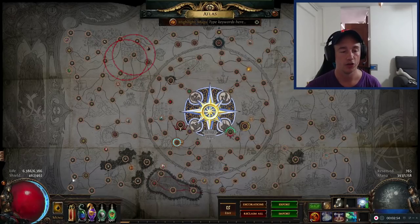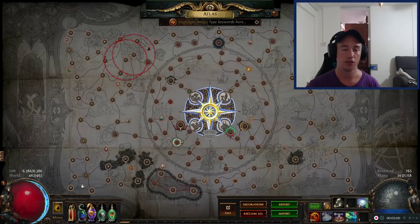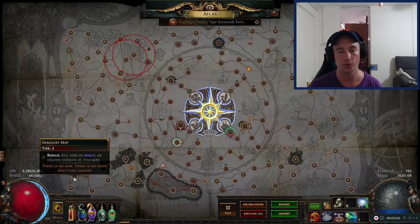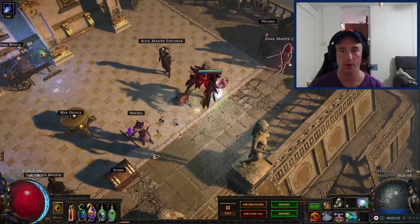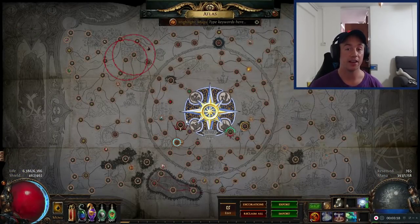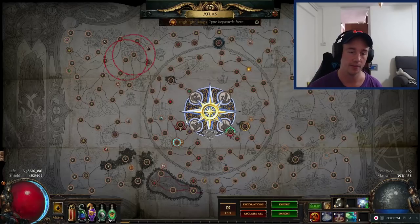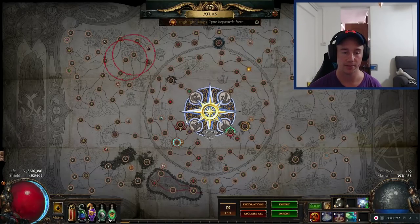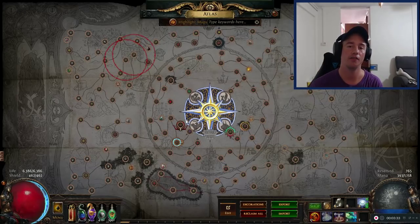You want to maximize that by just doing the maps that drop. So even if you have 10 of one map, as soon as a different map drops, do that one next. Also check Sana over here if she's selling some of the good ones. Make sure you just progress as far as you can — as soon as you get a map you have not completed, put it in the map device and run it. This is my first tip because it increases your probability of not needing to trade for other maps.